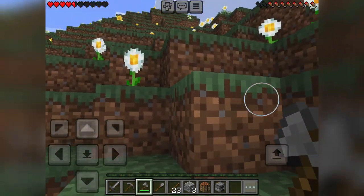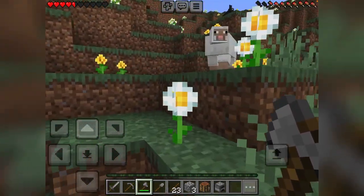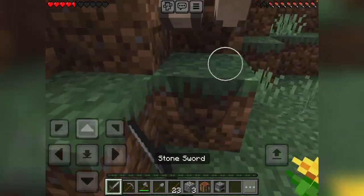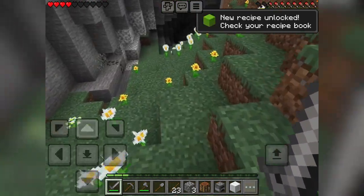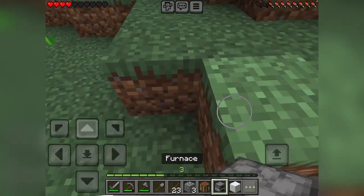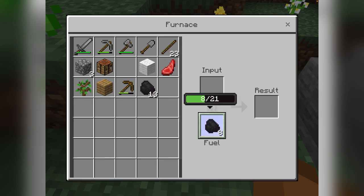I'm probably gonna need some food because I need to regen — this is on hard mode. I should use my sword. We just need two more. I'm gonna grab that coal. Let's place down the furnace right here, get some coal, put like eight — actually no, we only need like one.